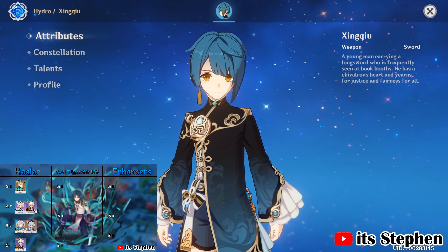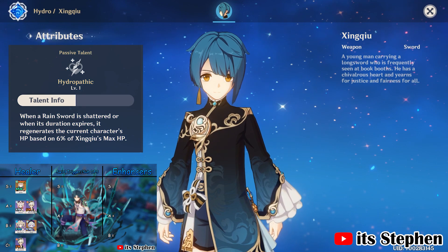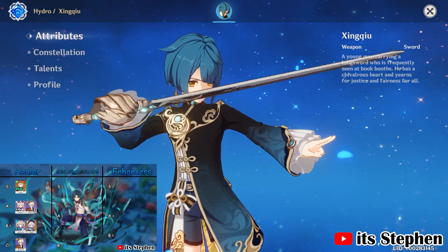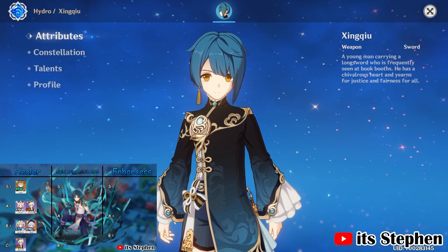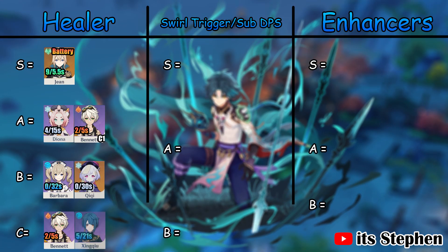Xingqiu is an honorable mention. He isn't a proper healer, but he does have healing in his kit with his passive talent. If you want to run a C0 Bennett, make sure you have either Xingqiu on your team or a B tier or above healer. His skill gives 5 hydro particles, meaning Zhao will get 5 energy on the field or 3 off the field. Xingqiu is a C tier healer if you choose to run him as a healer. I will go over him more in the swirl trigger category.